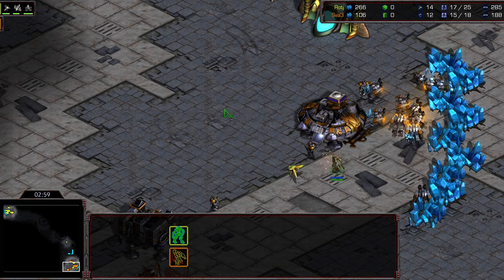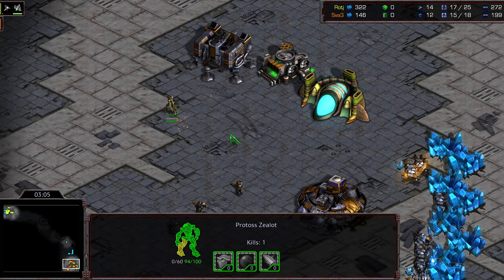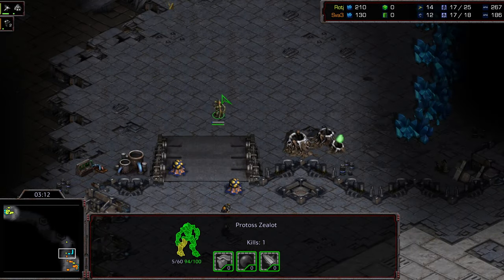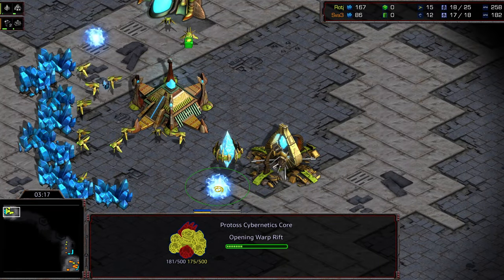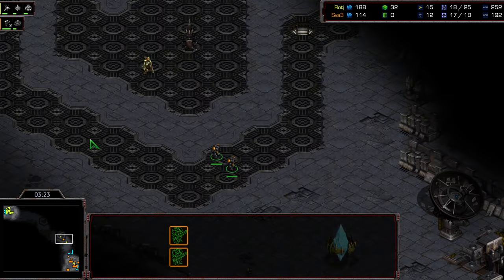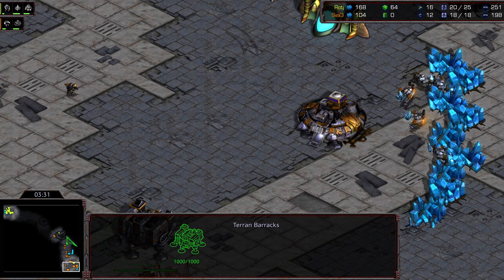This is turning into a sort of all-in marine, maybe follow-up medic-marine build. We'll see if Raj has the play for an excellent marine split early on, boxing that zealot out. It looks like only a single SCV, but the SCVs have not increased in number. Raj is down a gateway, so he's going to be down some tech. He's rebuilt that gateway inside his main — that cybernetics core is going to be very, very delayed. He's actually up in workers, however.